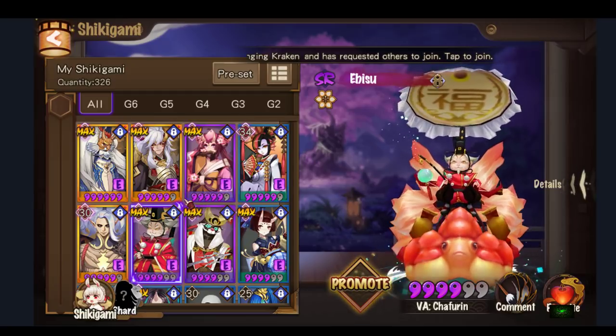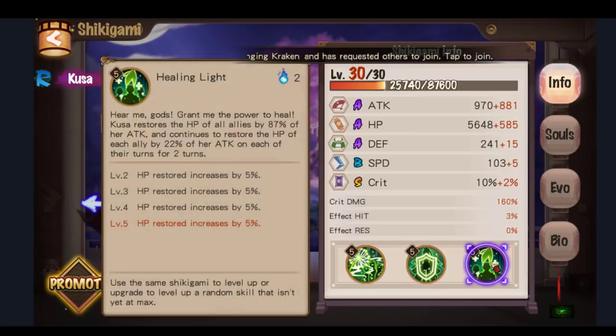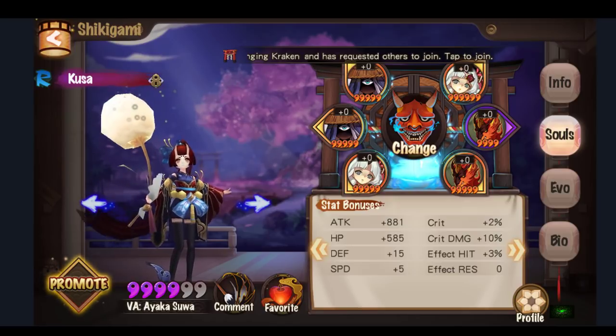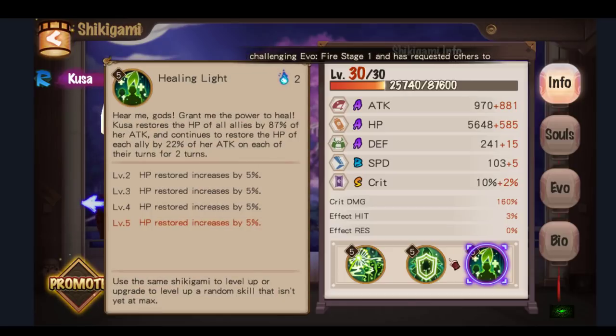Let's talk about souling them up and which builds are viable, going from easy to difficult. Kusa is the easiest to get and easiest to skill up. I have her all skilled up, though disregard the soul sets because I just have her on some broken set and none of her souls are powered up — ever since I G5'd Momo I've been using Momo instead.